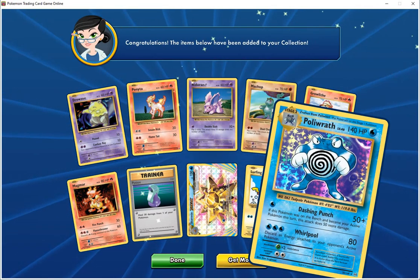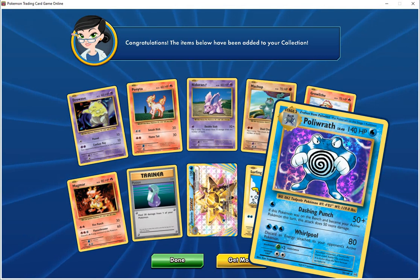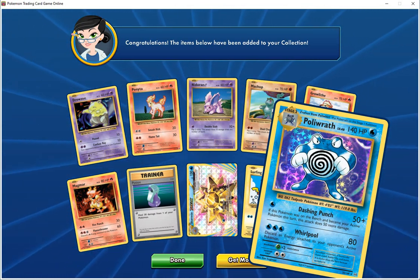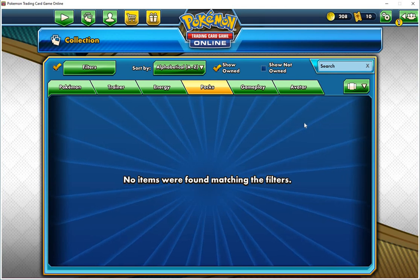Last card is holographic Polywrath HP 140 water, dashing punch 50 plus — if this Pokemon was on the bench and became your active Pokemon during this turn, that does 50 more damage. Roll Pro 8 — discard an energy attached to your opponent's active Pokemon. That's pretty good — we got all the packs done.